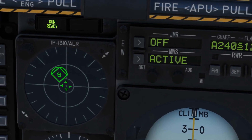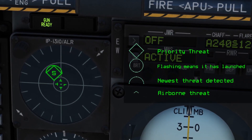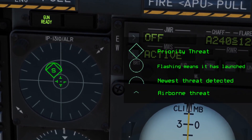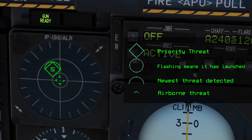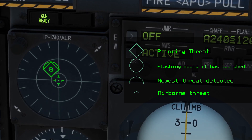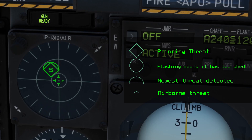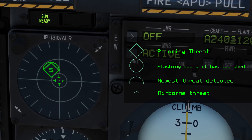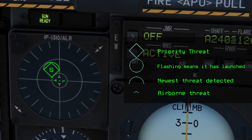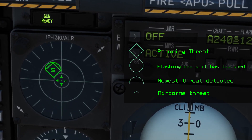There are four main symbols to help you identify threats. If the emitter has a diamond, it is the priority threat. A half circle on top means it's the newest threat. A flashing circle means it has launched on you, and a chevron above it means it's airborne. Another thing to pay attention to is the inner circle — this is your critical threat band, and is dependent on signal strength of the emitter.